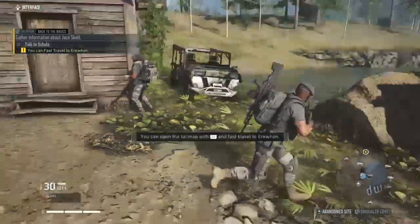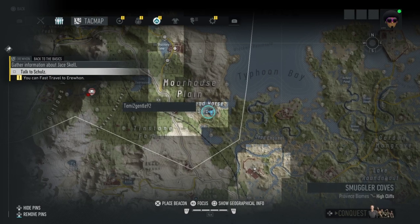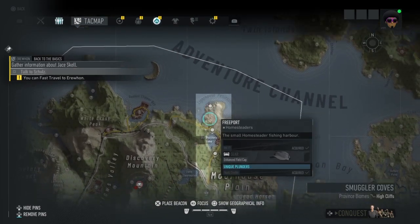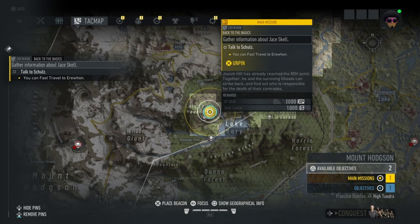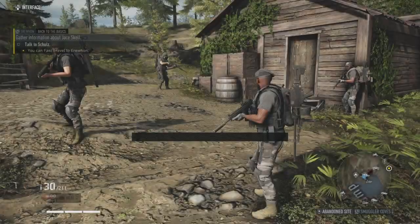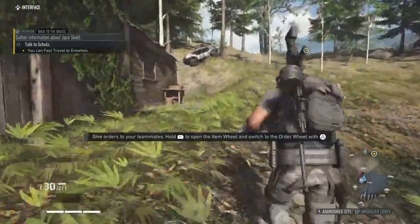Okay guys. Oh, we can fast travel now! Looks like it. To weather. So how do you fast travel? Place beacon. Focus shoot. I thought you just said we could fast travel? Oh well, I guess we gotta explore more guys. Let's go grab our car and hit the road.